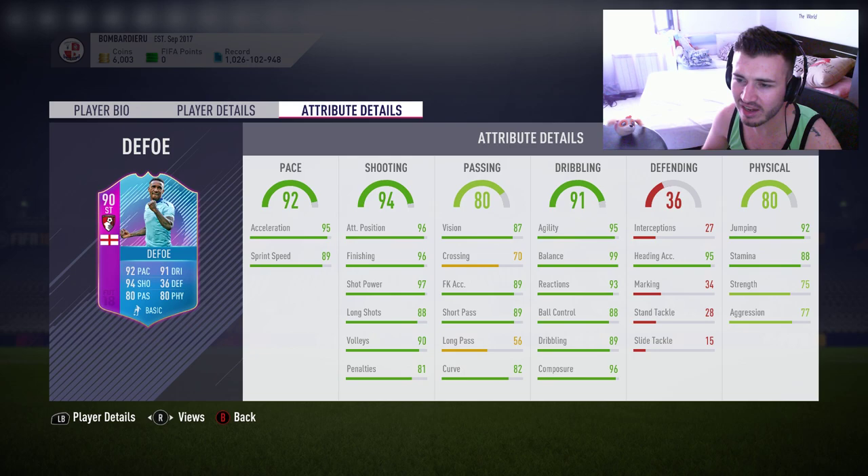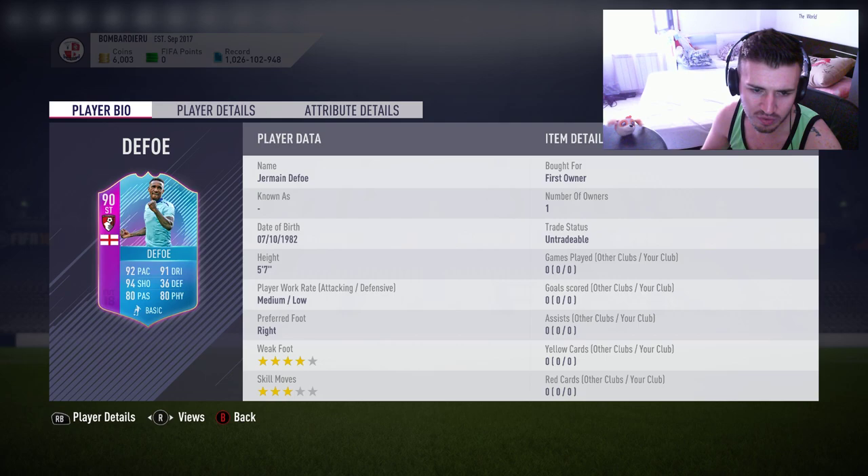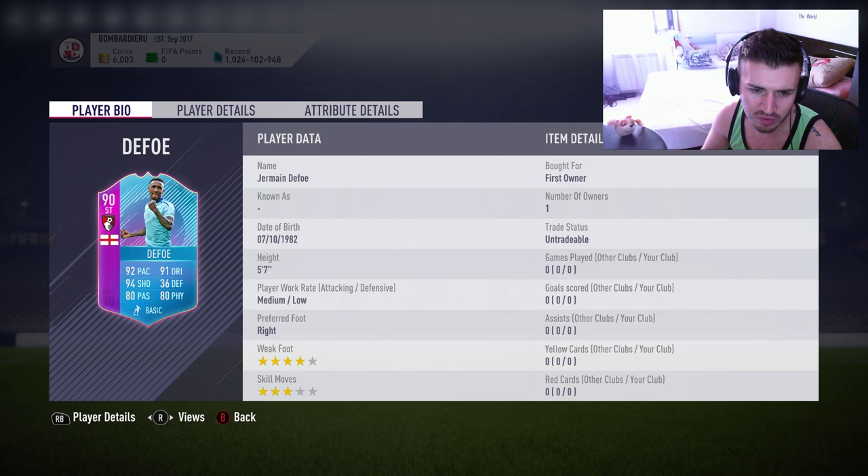This is a tank to score — jumping 92, heading accuracy 95, stamina 88. This is definitely a great card to use as a super sub or in your team. If you have a Premier League team, use him from minute one. I have a La Liga team so I can't, but this is the card. Thank you for watching, don't forget to subscribe and stay tuned — a live stream is coming up for FUT Champions. Bye bye!